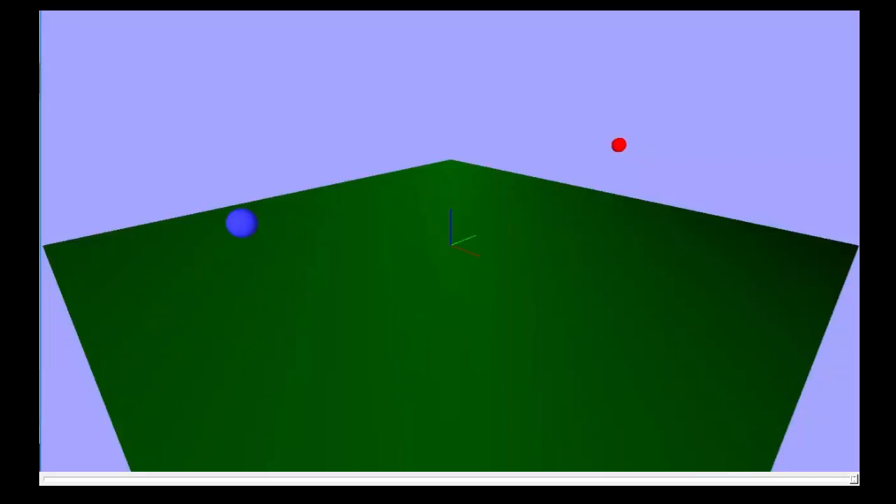In the game, of course, it would be you — the blue ball — shooting an arrow at the red target, which would be another player or a creature.